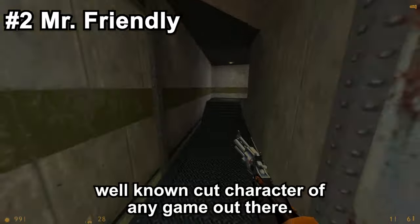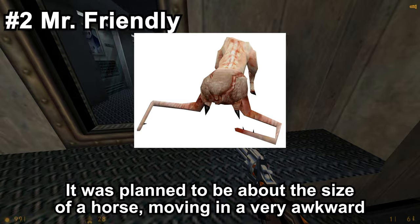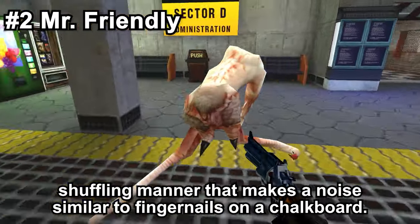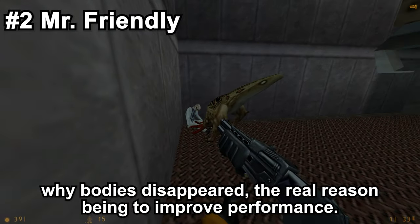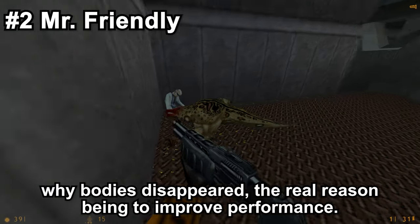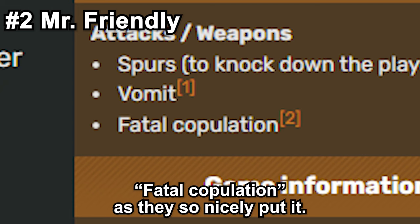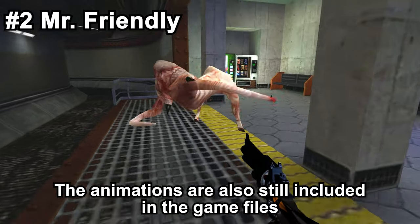Mr. Friendly is arguably the most well-known cut character of any game out there. It was planned to be about the size of a horse, moving in a very awkward shuffling manner that makes a noise similar to fingernails on a chalkboard. It would go around eating bodies, which was Valve's way of explaining where bodies disappeared — the real reason being to improve performance. Pretty clever of them. It has a total of three attacks: spurs, vomit, and fatal copulation, as they so nicely put it. The animations are also still included in the game files — not the fatal copulation one, just to be clear.